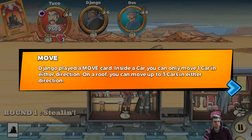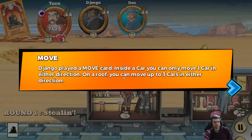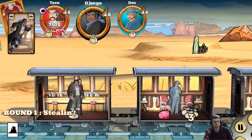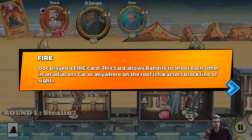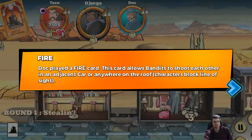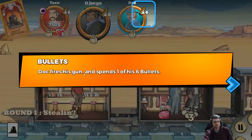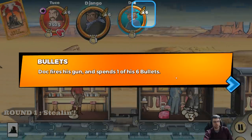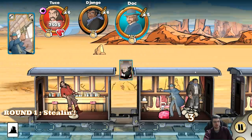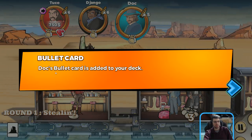Django played a move card. Inside a car, you can only move one car in either direction; on a roof, you can move up to three cars in either direction. Doc played a fire card — this card allows bandits to shoot each other in an adjacent car or anywhere on the roof. Characters block line of sight. Doc fires his gun — oh no, I got shot! Doc's bullet card is added to my deck.